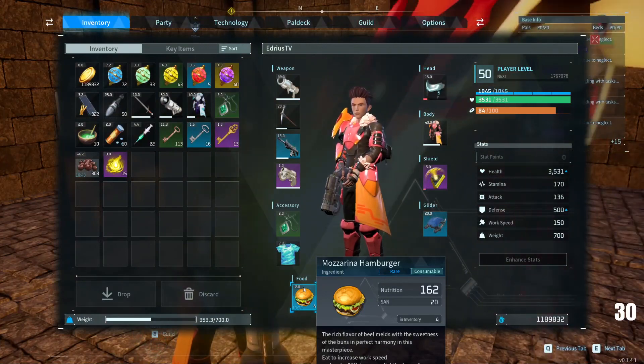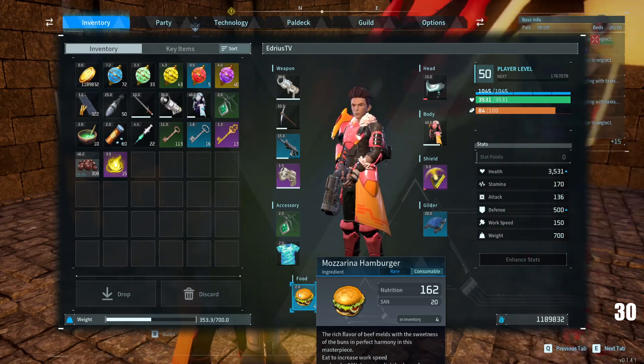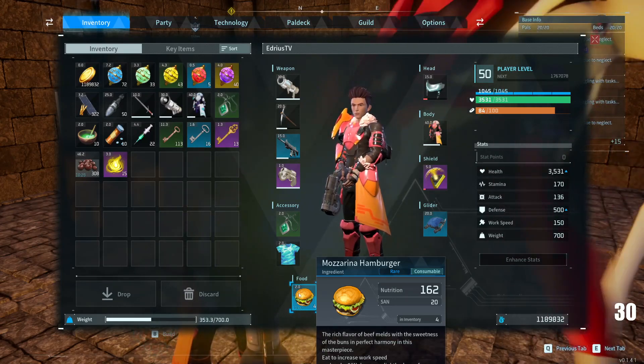By the way, the food you would want to make is this hamburger. It increases work speed by 50%. So go farm some cows, come back, make some of these, feed it to your pets, and you can refine anything as fast as you wish.